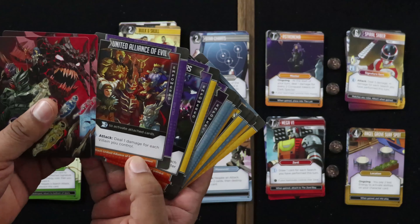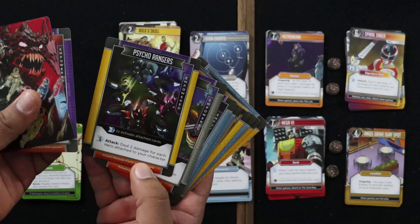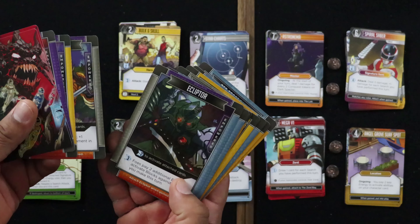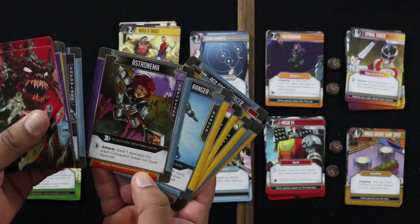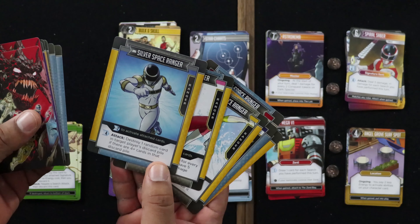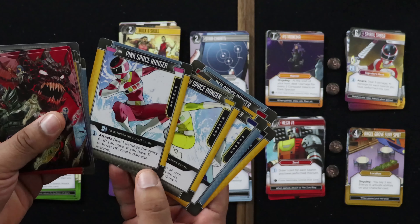On their empowered side: deal one damage for each villain you control — that's really nasty with the Alliance of Evil. Cycle Rangers deal two damage for each hero character you've got attached. Darkonda deals two damage plus one damage for each equipment in your discard. Ecliptor forces you to pay two additional energy to activate blocks. Astronema, Queen of Evil, deals one damage for each conquest token on Dark Spectre. The Silver Space Ranger throws one random card into a target player's discard pile if there are four or more.